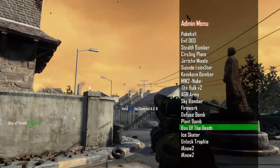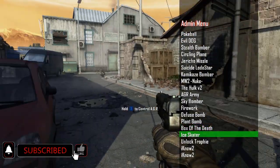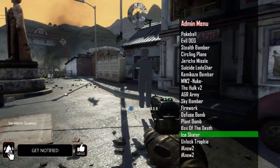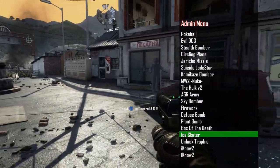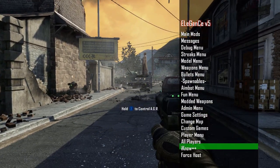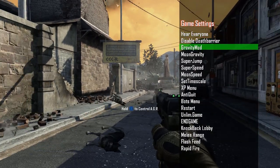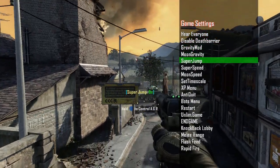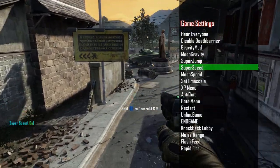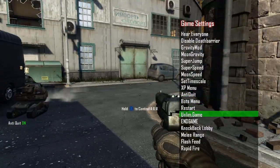Box of death spawned — that doesn't sound good. I guess it's a killing care package kind of thing. Ice skater — what is that? Why would they implement this? Why would you create this? What is the point of the ice skater? What is the point of any of these? I understand doing this in custom games — if you want to do this in custom games, I have no right to interfere. Have fun with it. But don't do it in public games like every other douchebag does.